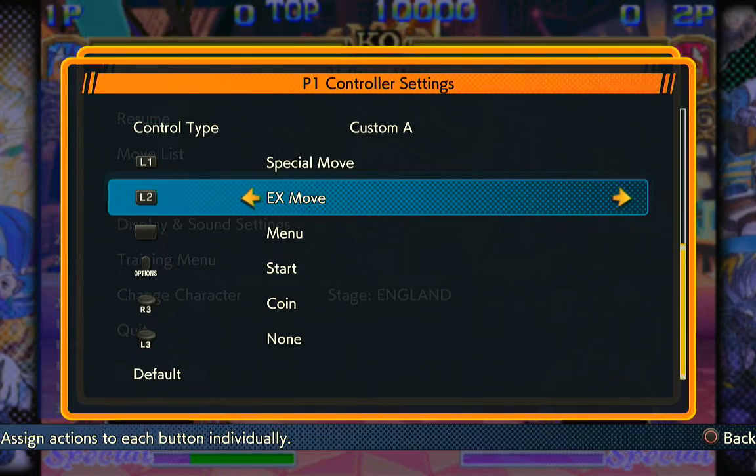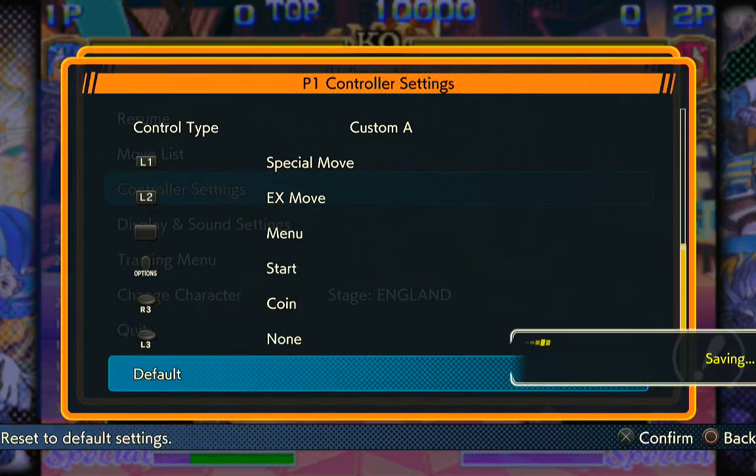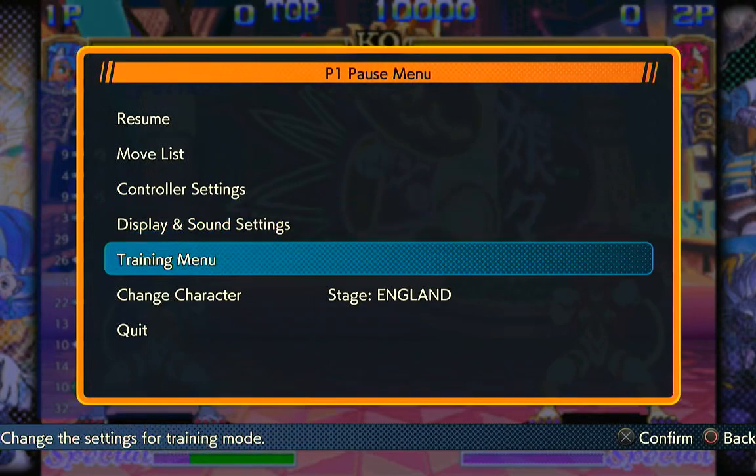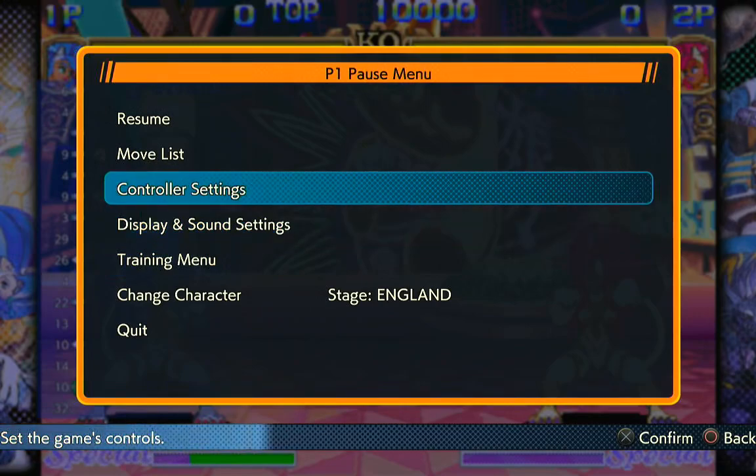So if you can connect with the move and use it as a finisher, you can take off half their health as part of a combo — if you know what you're doing. So if a person is dizzy or you're punishing them, you can pull that off to take off half their health. I'm a big fan of performing complex moves with single-button presses in specific situations. It makes the learning curve a lot easier to deal with.